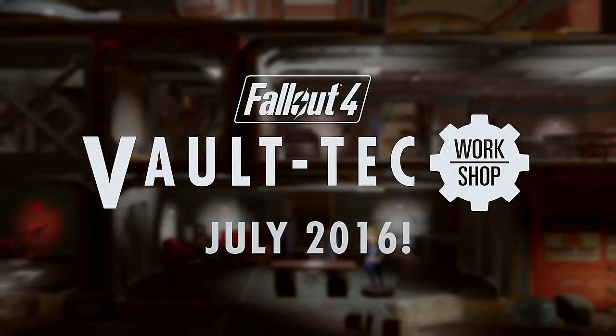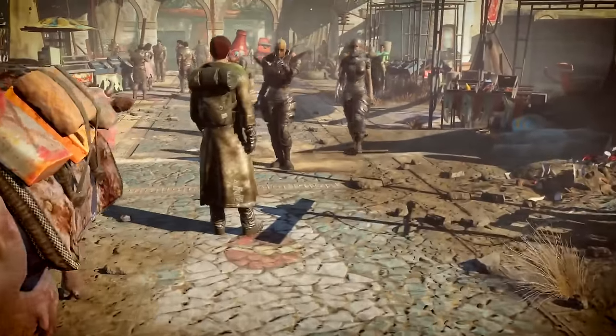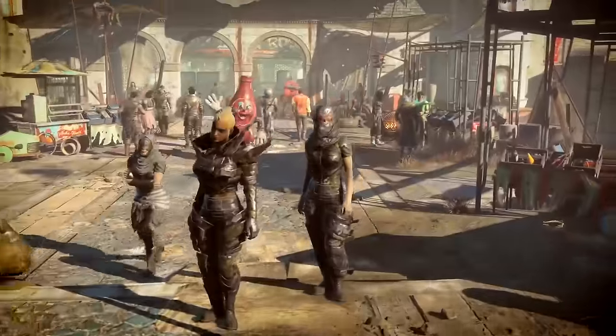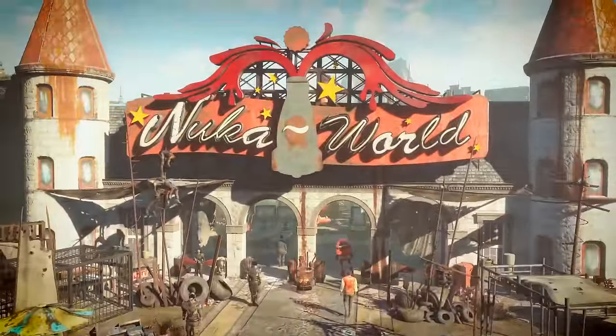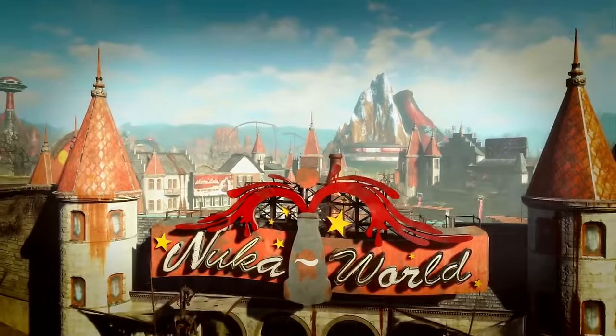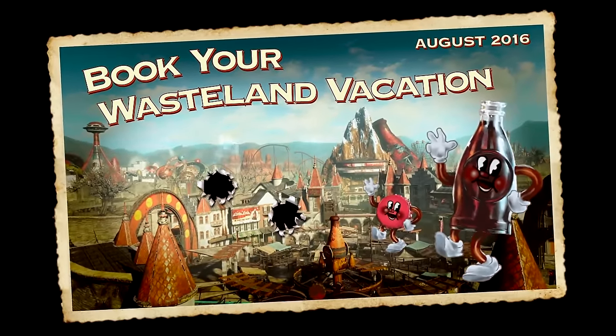The last new DLC that was announced is Nuka World, which is coming in August and will go for twenty dollars. This amusement park expansion will let us explore a whole new region of the map and will span over different theme park zones. Since this DLC is a little pricier, it also comes with new quests, weapons, creatures, and raiders.